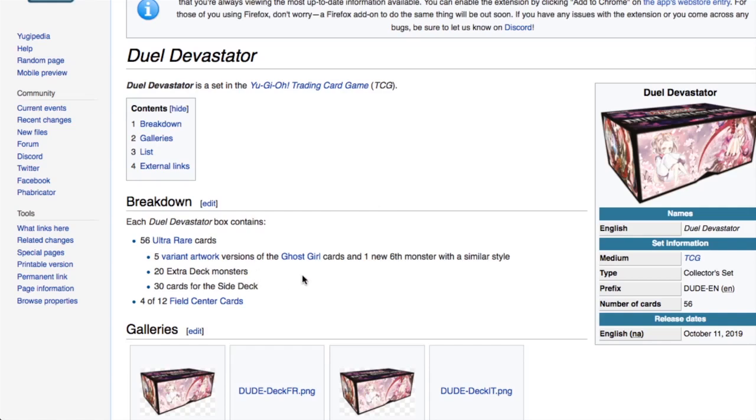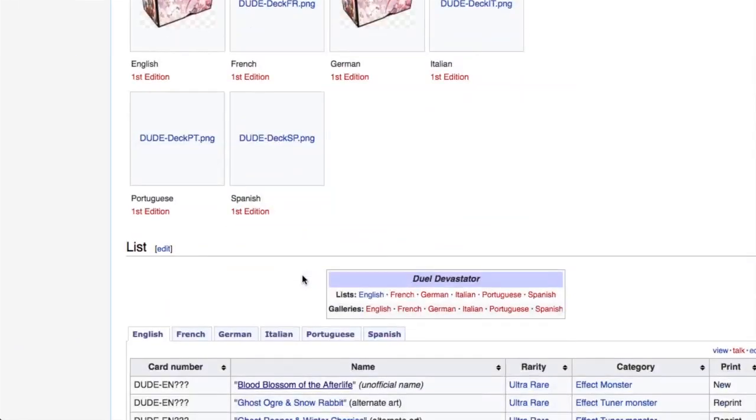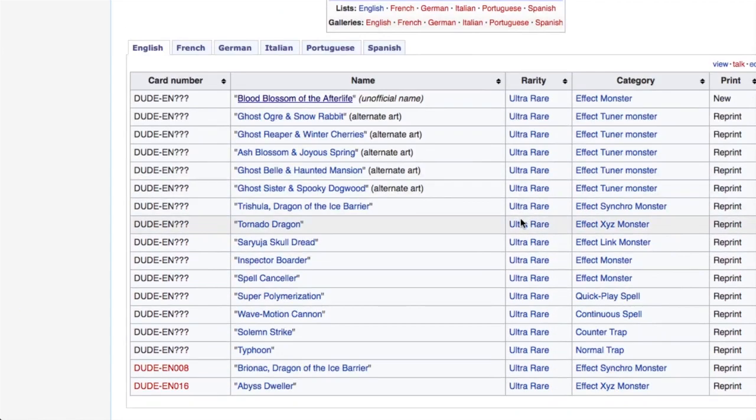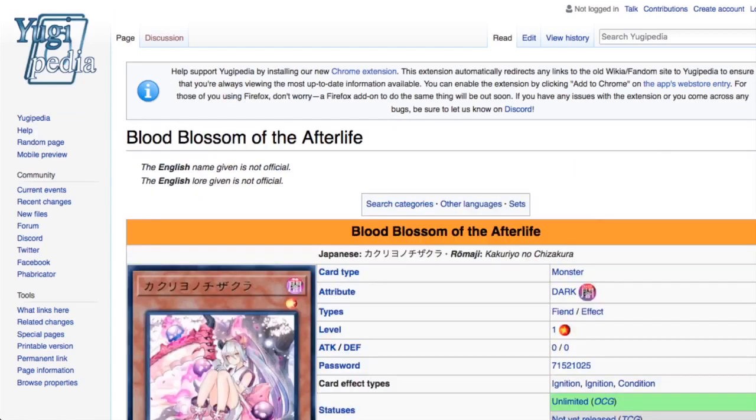You get 20 extra deck monsters and 30 side deck cards, plus four of 12 field centers to collect. It retails for only about 15 to 20 quid, so it's definitely worth picking up — you can never have enough hand traps. The alternate arts will always be interesting to get a hold of, and you're getting really nice extra deck reprints like Tornado Dragon, Inspector Boarder, Spell Canceller, Super Poly, Wave-Motion Cannon, Solemn Strike, and Typhoon. Don't be surprised if you start seeing copies of Evenly Matched, Twin Twisters, and Red Reboot in this set too.